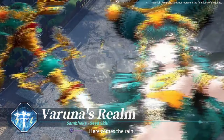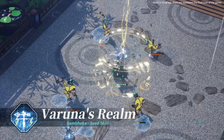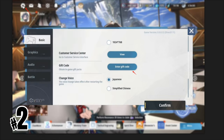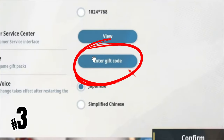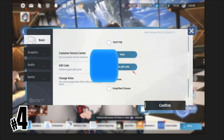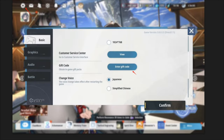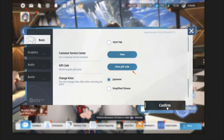How to redeem the gift code? So how exactly do you redeem your gift code in Ash Echoes Global? It's super easy. Just follow these steps. One, launch the game and go to the main menu. Two, tap on the settings icon in the top right corner. Three, scroll down to find the Enter gift code button. Four, input the code APKPURE777 and hit Confirm. Five, your rewards will be sent straight to your in-game mailbox. Don't forget to give it a try and claim those awesome bonuses!